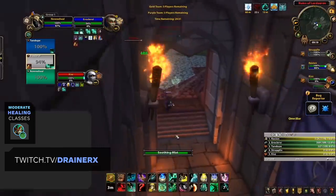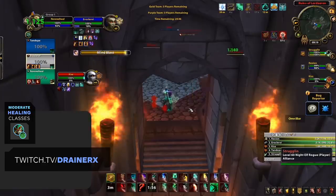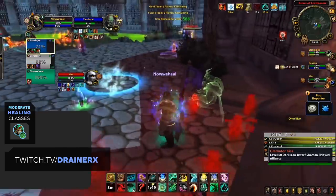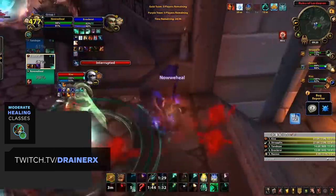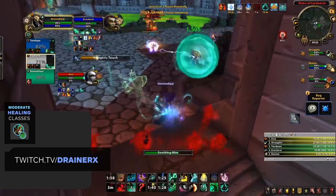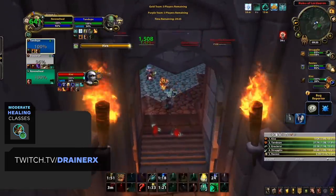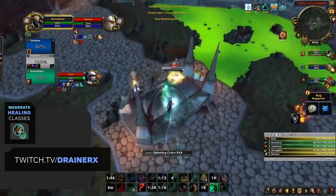Our last addition to the moderate tier is Mistweaver Monks. Mistweaver isn't the most complex healer, having a relatively simple healing rotation and very high throughput. Where their difficulty comes in is their ability to survive and avoid CC, as Mistweaver lacks real defensives or recovery mechanics that other healers provide. To survive as a Mistweaver you have to be very good at kiting, utilizing your rolls and Transcendence. If you've got no Cocoon, it's very hard to recover in sticky situations, and you may have to hard cast to heal targets up.